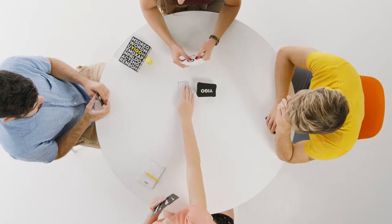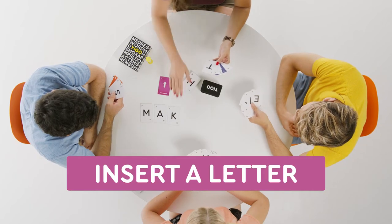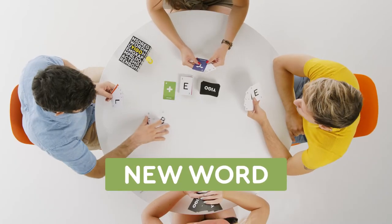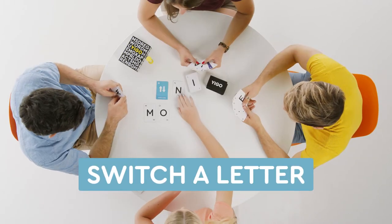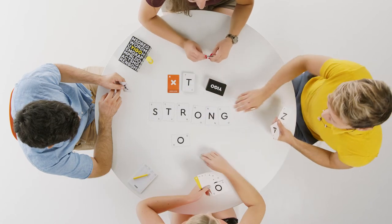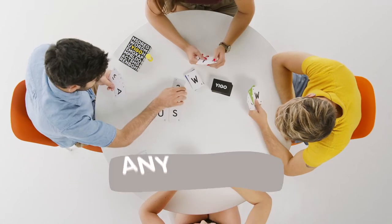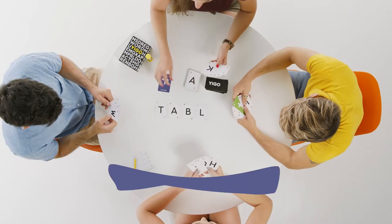Only single words count. Feeling stuck? Use action cards. This card allows you to insert a letter. This one allows you to clear the table so you can form a new word. The blue one lets you switch a letter. And this one lets you remove a letter entirely. Use the yellow card to shuffle the order of the letters. You can play this card in place of any letter, and this one lets you split the word.